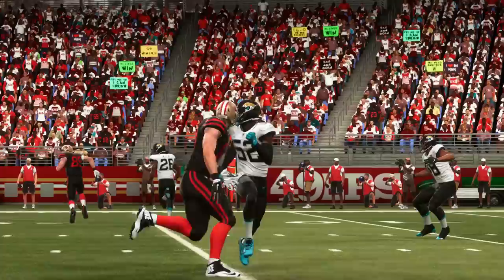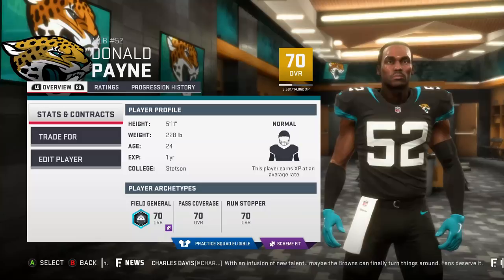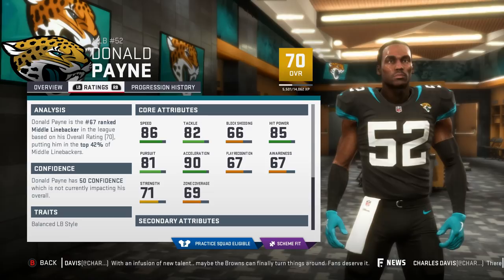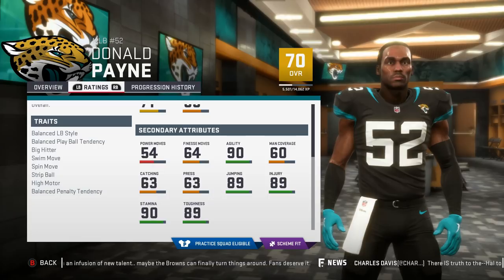The number 6 sleeper on the list is Donald Payne. If Payne was taller he would certainly rise up the list, but despite being on the short side he can still do damage. He has an 89 jump, he's fast, and can lay the hit stick — and we all know in Madden that counts for something, making him a prime user candidate. He goes well with the Jags' young core of linebackers, or because the Jags are loaded there, he could be had at a low cost.